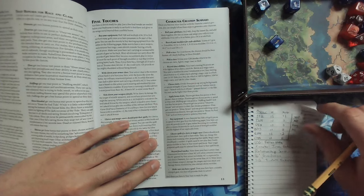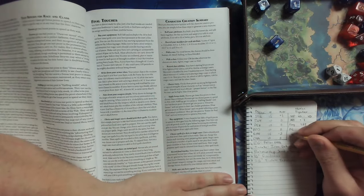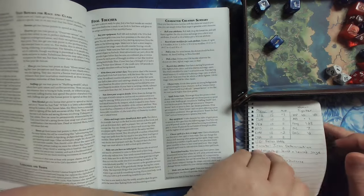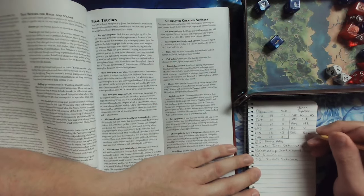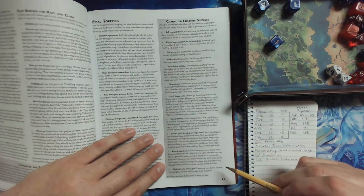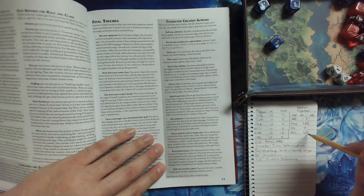Write down your chosen weapon's damage die. My weapon damage die is 1d8 — that'll be my damage die. Damage 1d8, similar to the Frey Die I have. At least it's consistent.